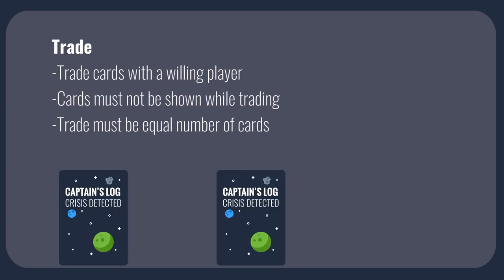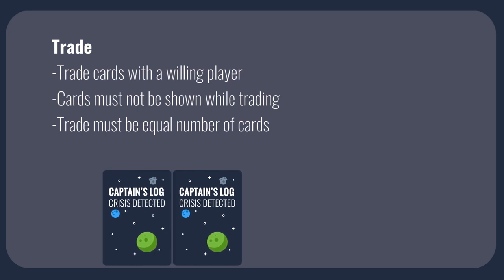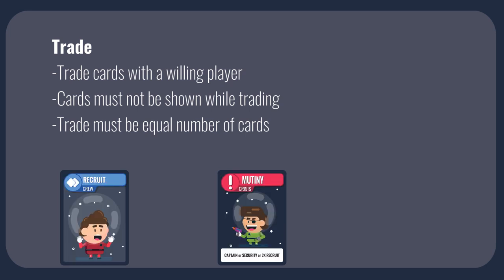Trades are used to negotiate with other players. To trade, you may request to trade with one or more players. Players may discuss terms, but a trade must be for an equal number of cards — for example, one card for one card, or two for two. Players may also refuse to trade. To execute the trade, players pass the agreed number of cards face down to the other player. Players do not need to pass the cards that were discussed — this allows players to sabotage each other. Do you make a good trade hoping for an ally later, or do you sabotage your opponents with hopes of destruction?